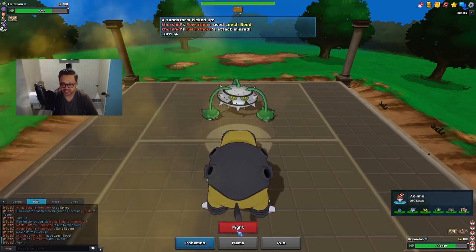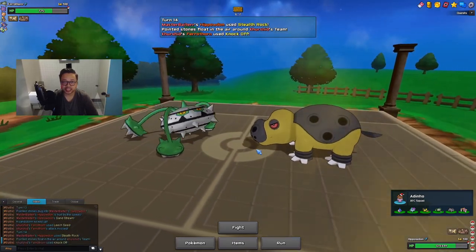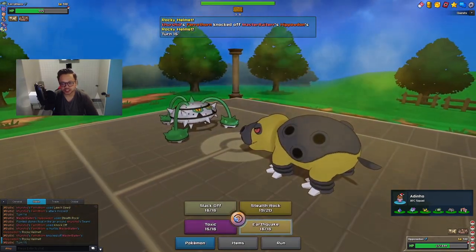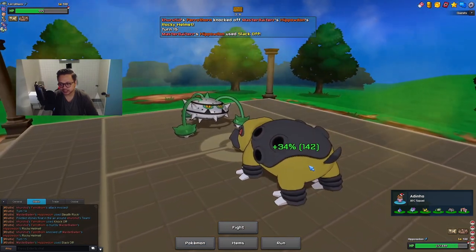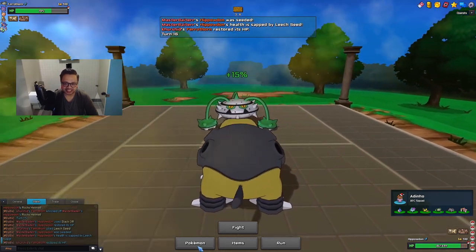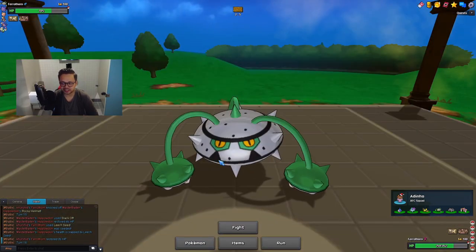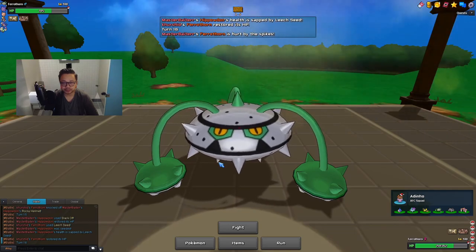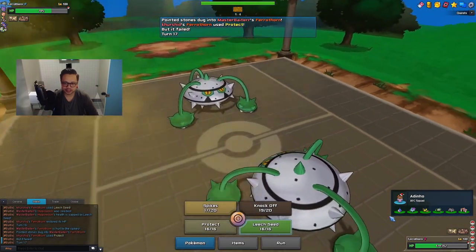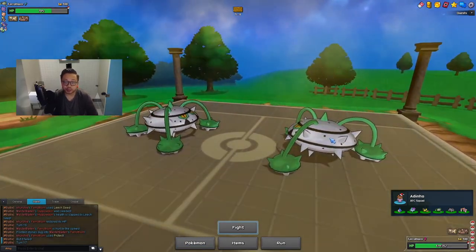He actually goes for Leech Seed and misses — that's really good for me because now I can get my Rocks up. He goes for Knock Off, so there's some more chip on this Ferrothorn. Assuming he wants to Leech Seed me now, I'm gonna Slack Off because I'll be at a bit more HP. He doesn't miss this time, so I'll go back into Ferrothorn — I don't want this Ferrothorn knocking off more things on my team. My Ferrothorn is the most expendable one, so I'll just Protect there.